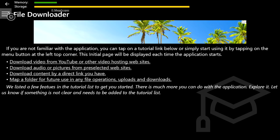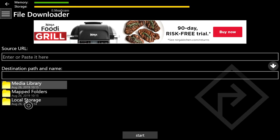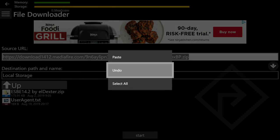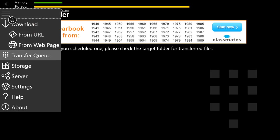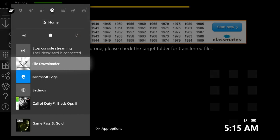Once File Downloader is done loading, go to the top left and click the three lines, then click 'From URL.' Once this finishes loading, click on Local Storage, then go to the top where it says 'Enter or paste it here,' press the pause button (three lines), and paste. Then on the right side click the arrow pointing down inside a circle, scroll to the bottom, and press the big rectangle that says 'Start' to begin the download.